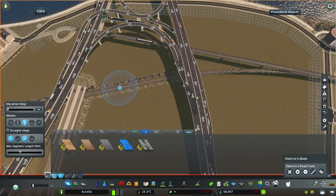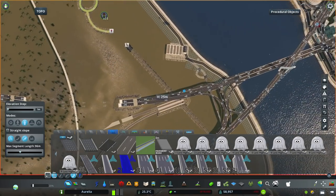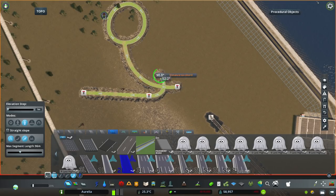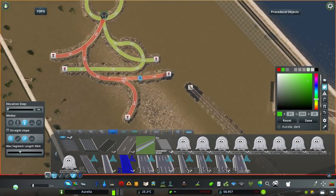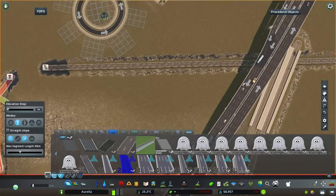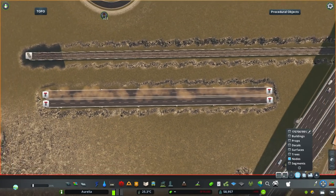The place where I connected the light rail curve is actually going to be another tram stop that I neglected this episode — I'll return to it next time. This area was very difficult to plan infrastructure for because there had to be some kind of highway surface exit here, since Aurelia doesn't have many river crossings.